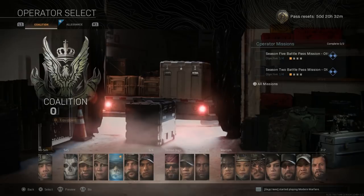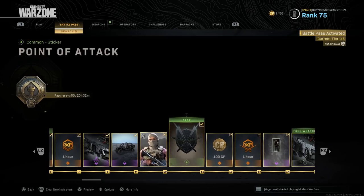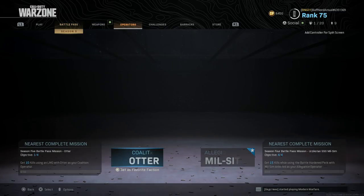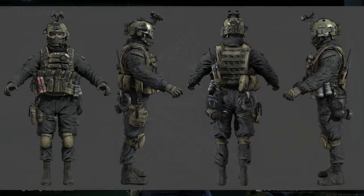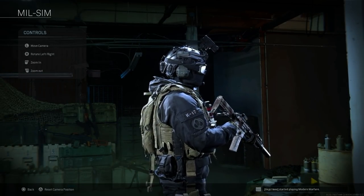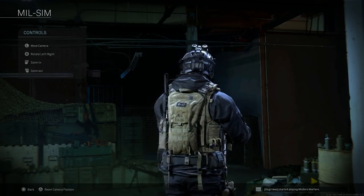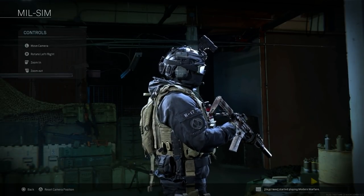Next, back to the battle pass — the milsim operators are mainly in the first half. At tier 19 we get the Shadow Company operator skin, a bundle associated with challenges where you can unlock three different operator outfits. The final version is my favorite that I'm running right now. Very similar to the Modern Warfare 2 Shadow Company soldiers, he's got NODs, tactical goggles, and a cord running to the battery pack on the rear. Interestingly, these are allegiance operators but they wear the American flag, tying into the Armistice narrative.